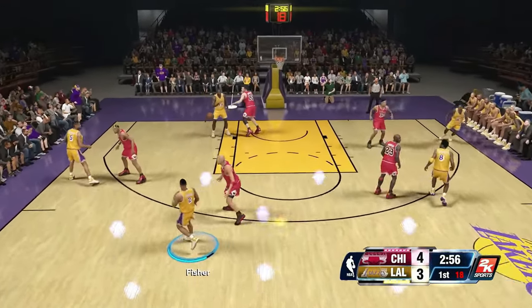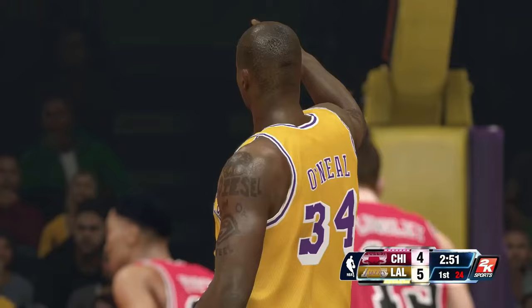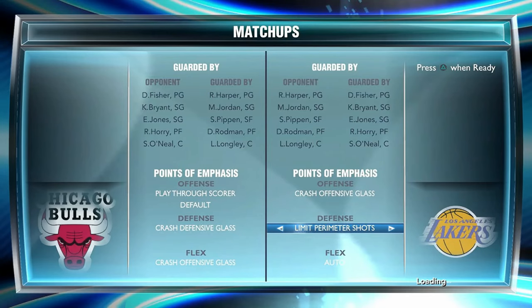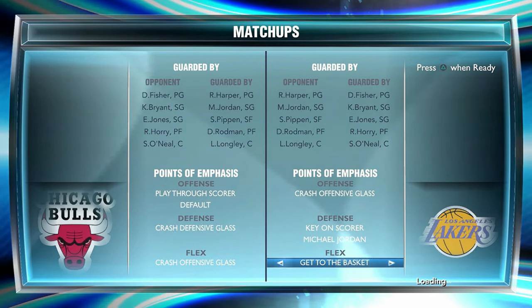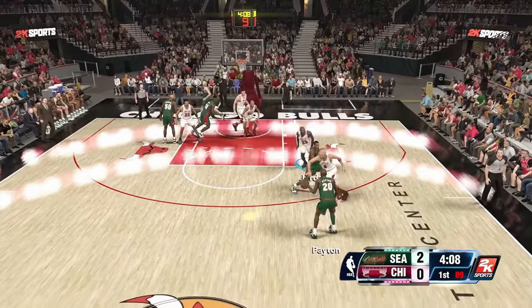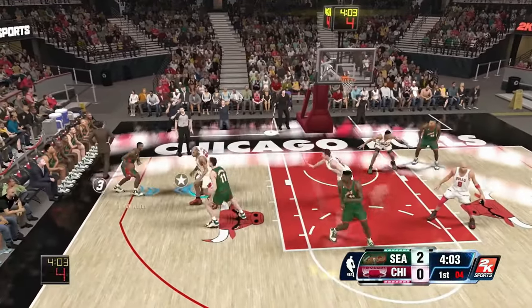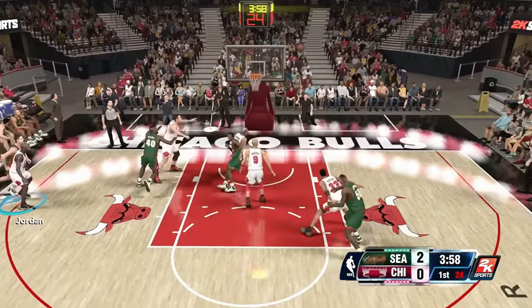The last thing to talk about is the new Points of Emphasis system. It's really straightforward — you get a slot for offense, a slot for defense, and a flex slot for an additional offensive or defensive option. For example, if I want to send a double team toward a certain player while limiting shots inside, I can select 'key in on scorer' for defense and 'nothing inside' for the flex setting. Most of the settings really do work and I find myself using them.